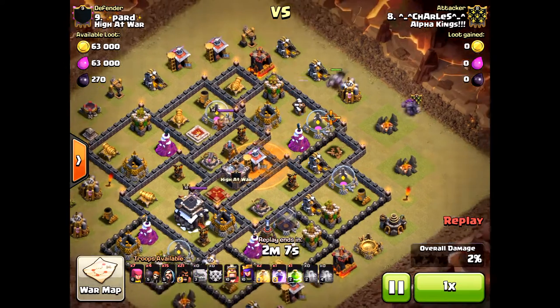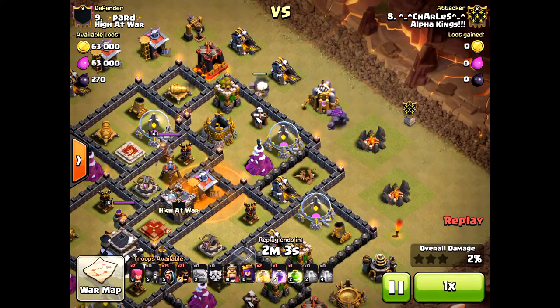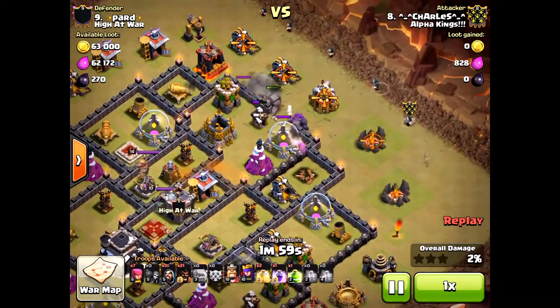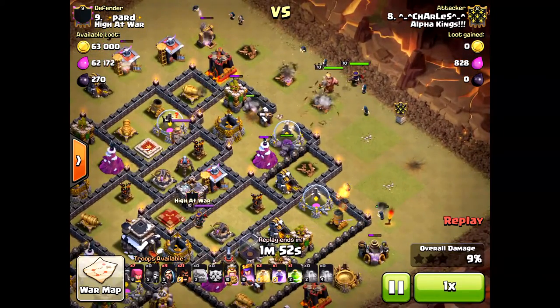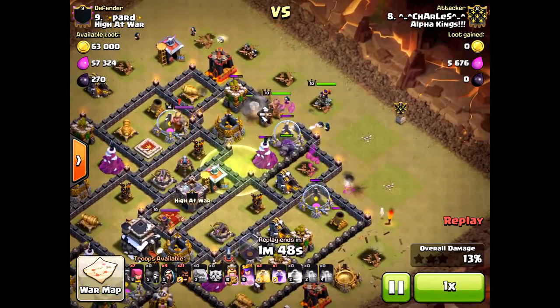He's doing the double poison spell on the dragon — definitely the best way to go, especially at this level. Of course, he's bringing in the golems. I think he used those wall breakers a bit too early. You want the wizards to clear the path, that way those golems are not being taken out so quickly, and the wizards are quickly behind to take out those defensive structures.